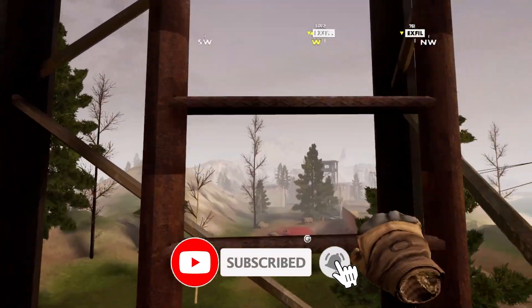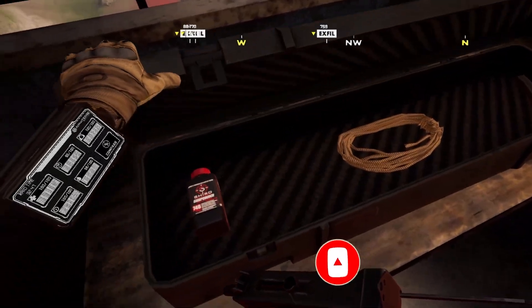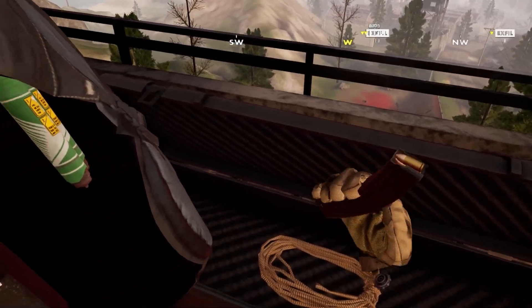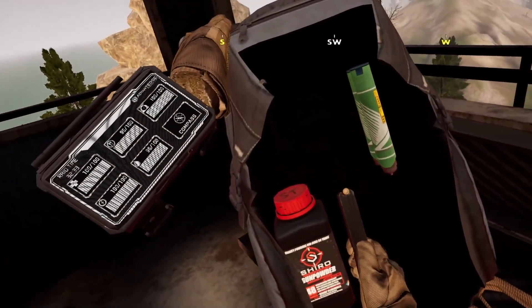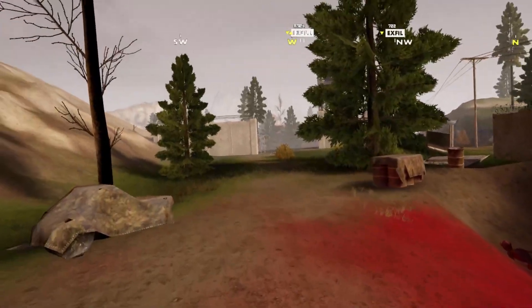Let's try this the long way up. Some gunpowder — let's keep that. That'll be for making bullets later. And a clip with some bullets in it. Nice. Doesn't fit our gun though. That is grim. Let's press on.